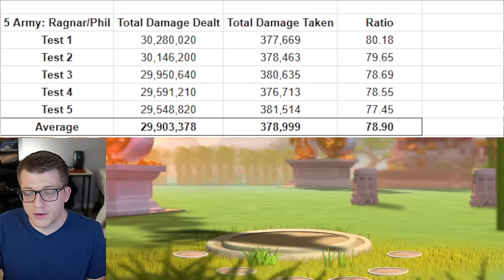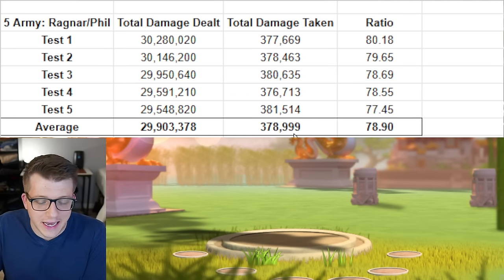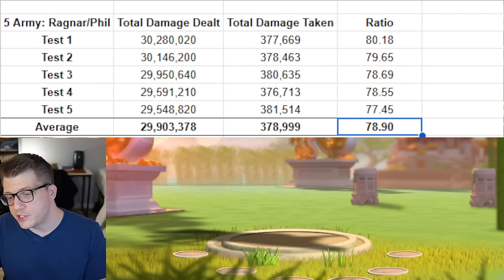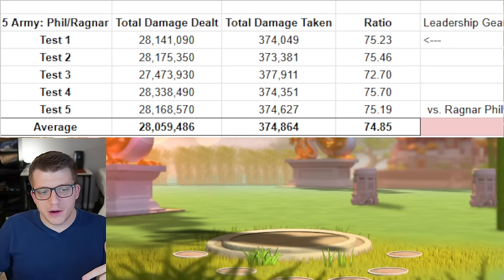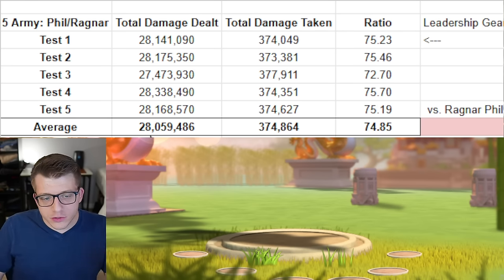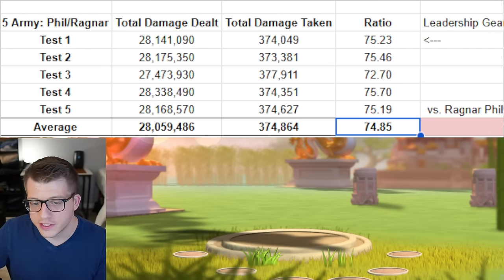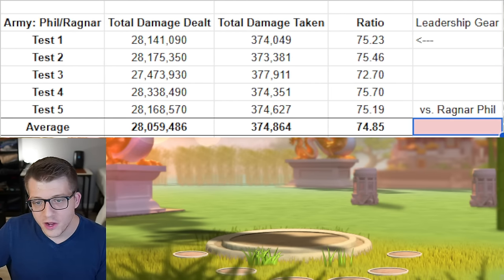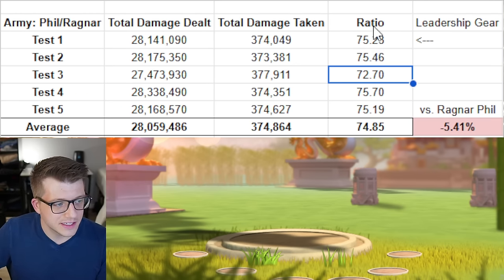Next I tested Ragnar with Philip, another pairing people suggested. Running Ragnar primary first — average total damage dealt was 29 million 903,000 with total damage taken of 378,000-379,000, for a ratio of 78.9 damage dealt per damage taken. Right away we can see the Ashrapanapal pairing performs better. Running Philip primary with Ragnar secondary using full leadership gear, total damage dealt was 28 million 59,000, damage taken 374,800, with a ratio of 74.85 — a significant decrease.